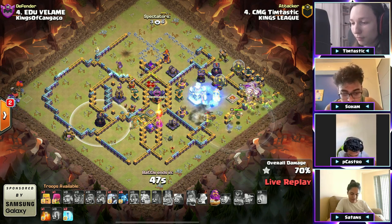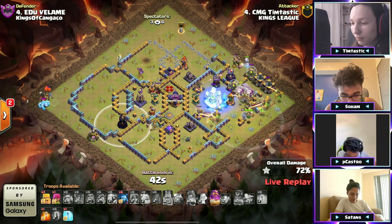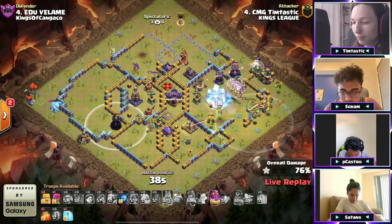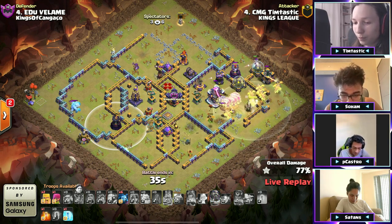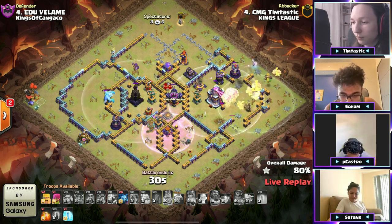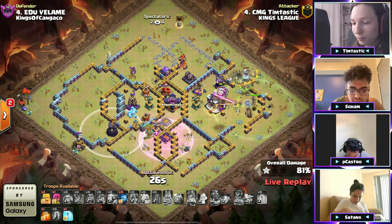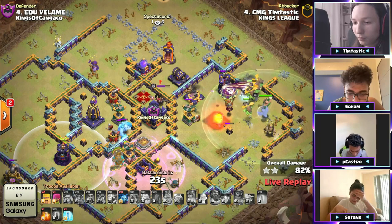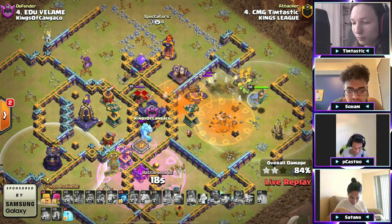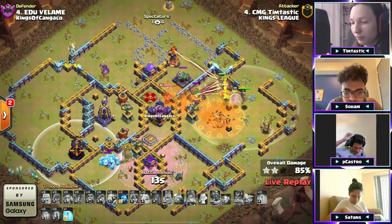Now he's got infernal dragons coming in towards the town hall. The ice golems get up — man, these ice golems are running a marathon, going all the way across the sides of the base. He pops the warden ability to try to protect the balloons but the warden ability is going to wear off. This whole left side he wanted to go down from the bats — that wizard tower ruined that. The ice golems are almost there, halfway across the base. The electro titan clears some... no, it dies.